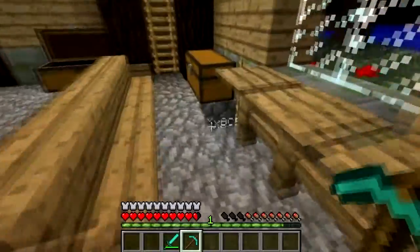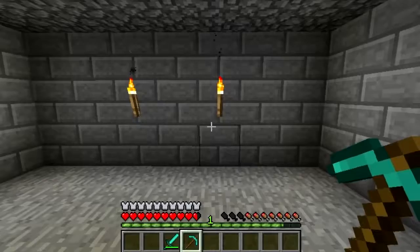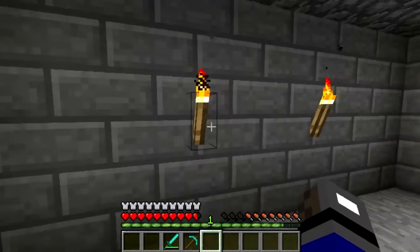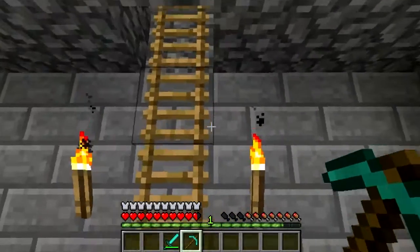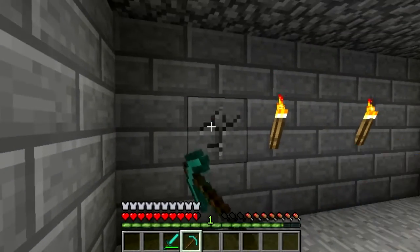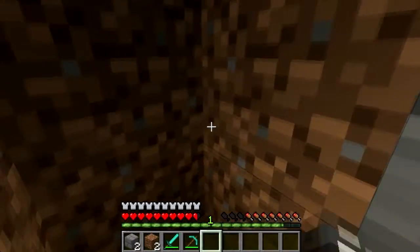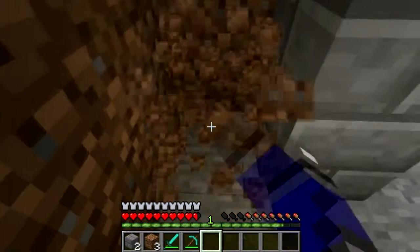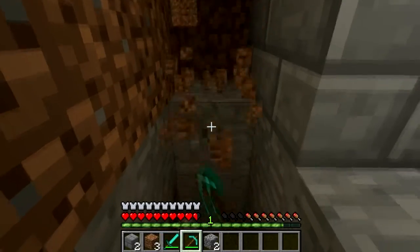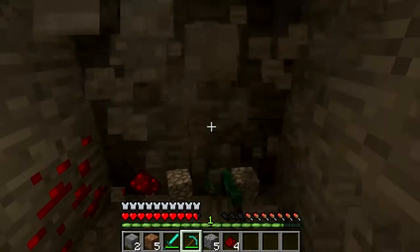I'm going to start on the mine. The king — the guy or whatever — will sleep in the basement. It's a nice good room. I got rid of all the cobwebs for it, gave him some light. And this will be where we sleep. I need arrows.